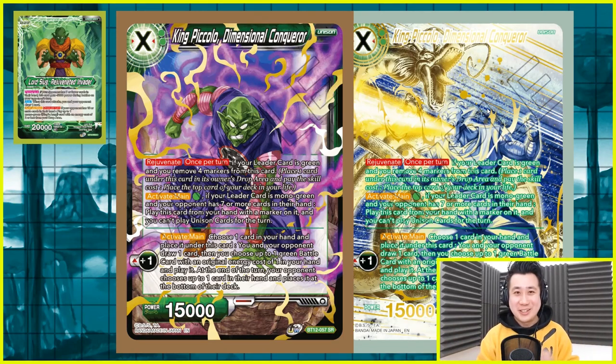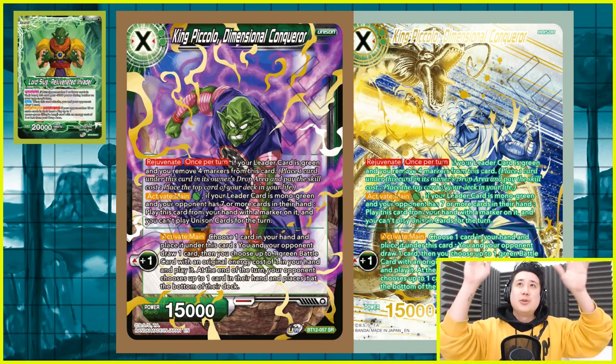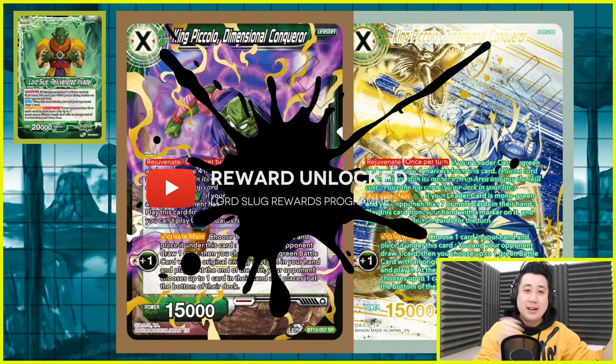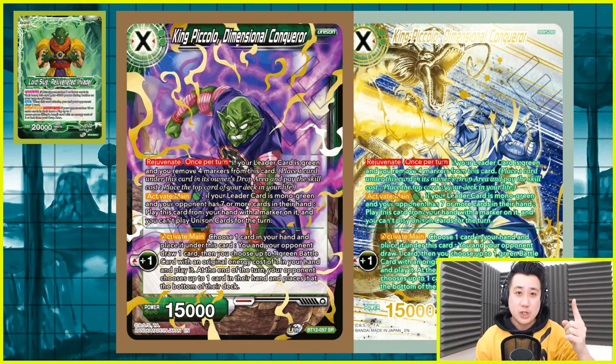Let's take a look at the Unison. The Unison is also another reward you unlock because if your opponent has 7 or more cards, you unlock a reward from the Lord Slug reward program. You get to play him for 1 energy; for 1 marker you do a plus 1, and he becomes a 2 marker. That plus 1 is: you choose 1 card from your hand, put it under the deck, you and your opponent get a strong card, and you get to free play something — a 1 drop.